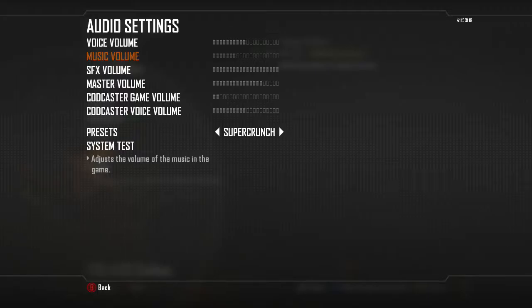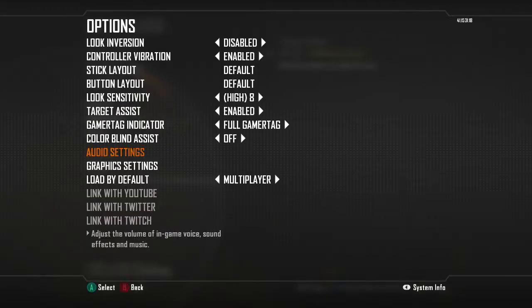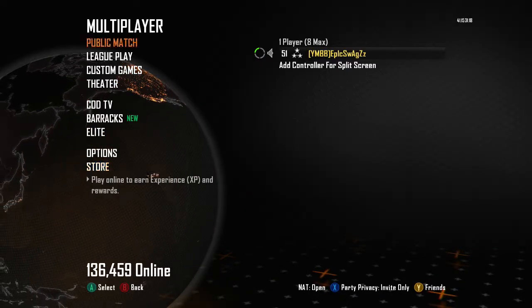Lower the music because you don't really need to hear that. And then leave the SFX like that. Lower down on the master just a little so the footsteps will stand out.